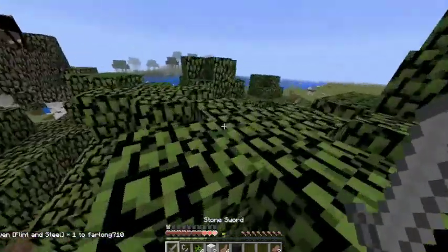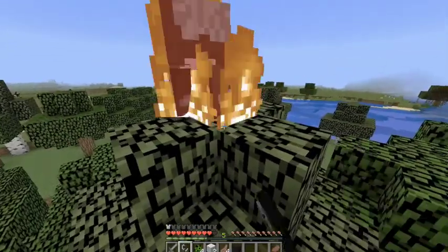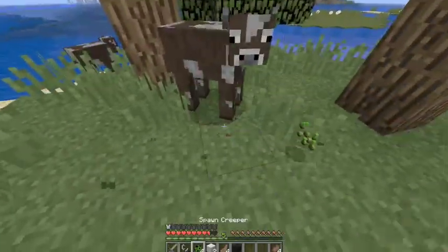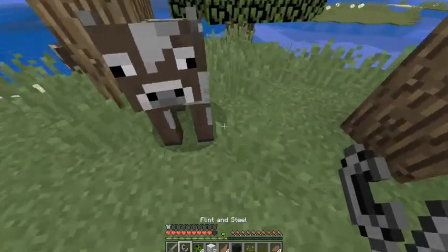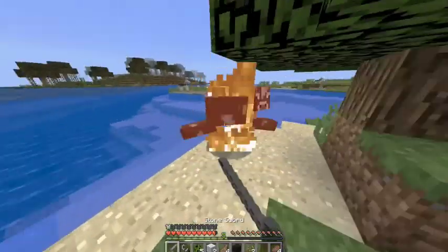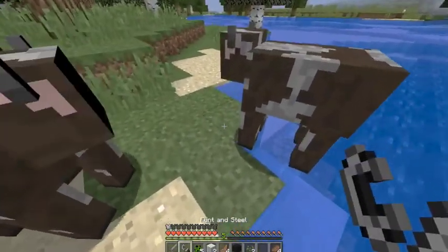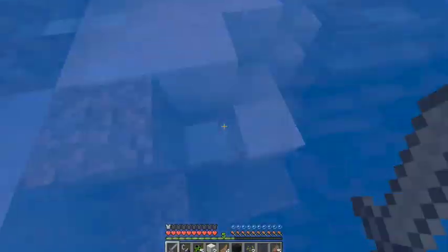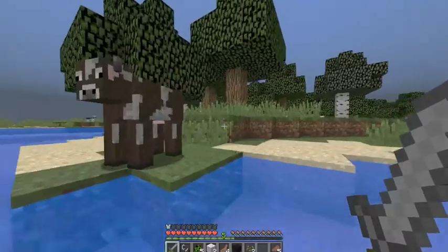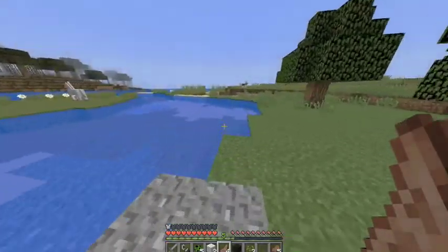Let's get this guy over here, just stock up on food. I just blew up the cow — shoot, sorry Mr. Cow, forgive me. Don't jump in the water — get out of the water. I'm gonna leave a few of them so I can breed them later. I want to set up a farm — a farm would be very useful because I don't really have much.